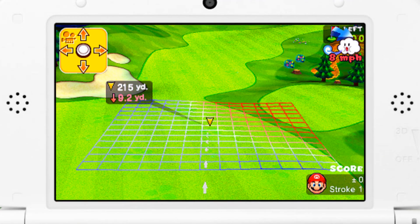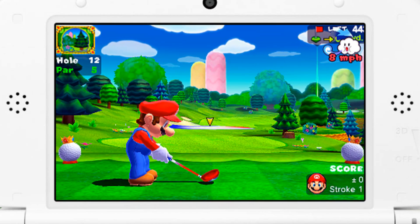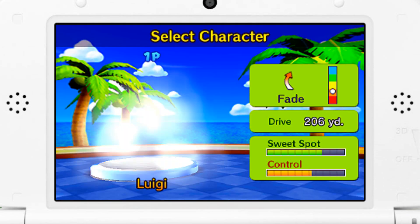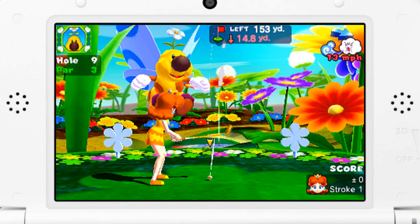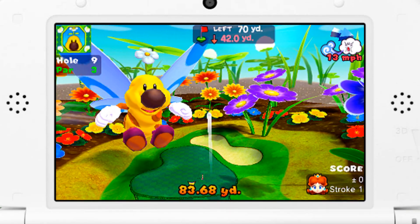The basic gameplay formula to Mario Golf has really not been drastically changed up here. If you've played Mario Golf before in the past, you will feel right at home. You select your character, and of course each one has their own unique way of playing, and then you hit up the links. Now because it is a Mario sports title, there are plenty of crazy wacky things going on here.